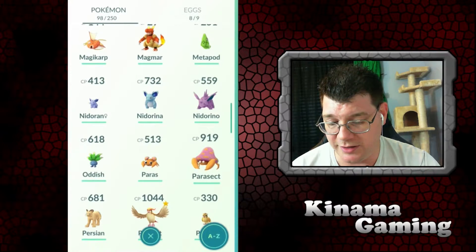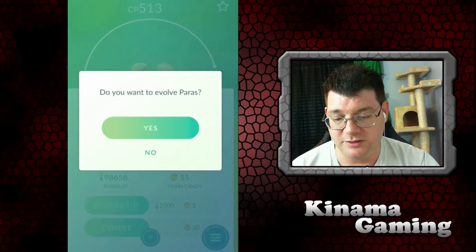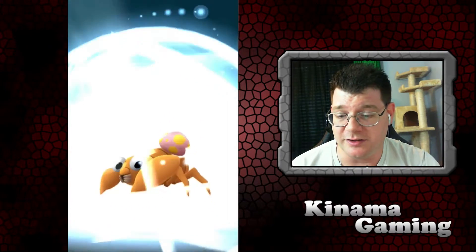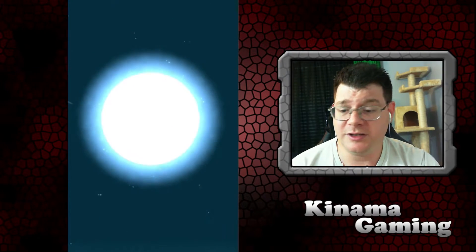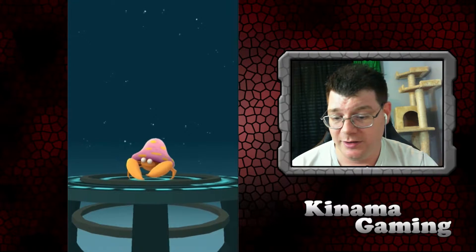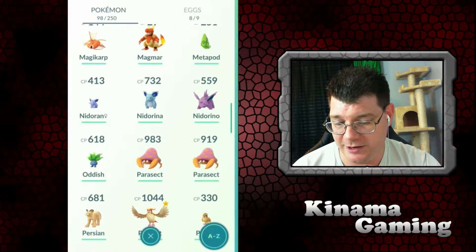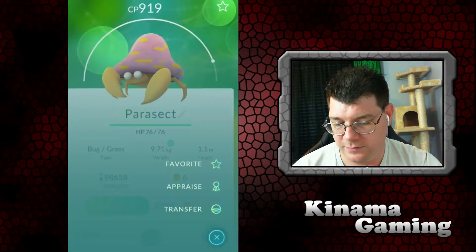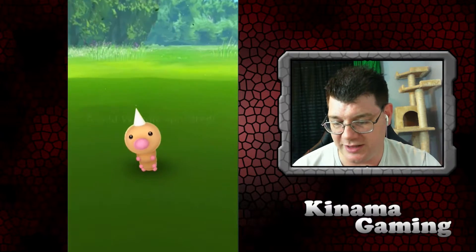Oddish — we don't have enough. Paras at 513 — we do have enough for him. There is no Parasect upgrade available. Let's see what this 513 evolves into — come on, something big! I was hoping something would blow away my highest guy which is Gyarados. My phone vibrated — 983! That's not bad, that is higher than the last one. 5,000 XP — I like seeing that XP coming in.